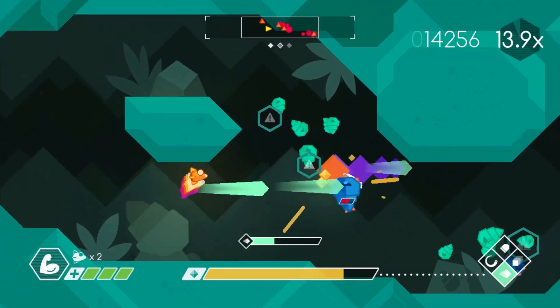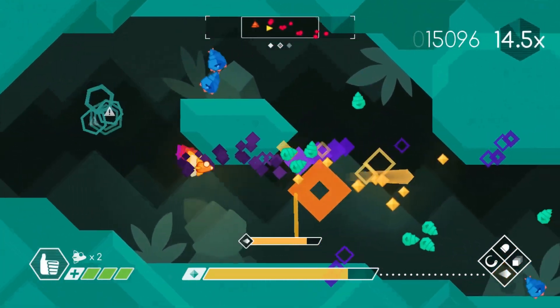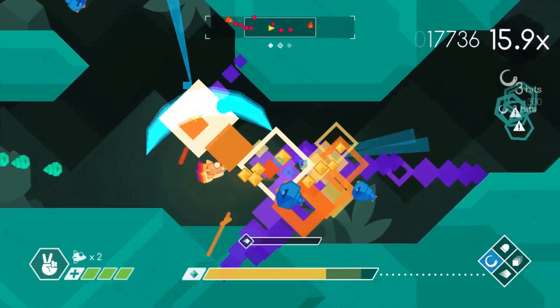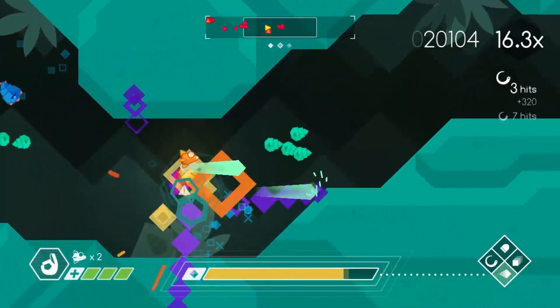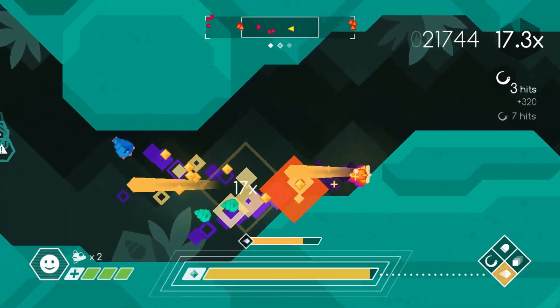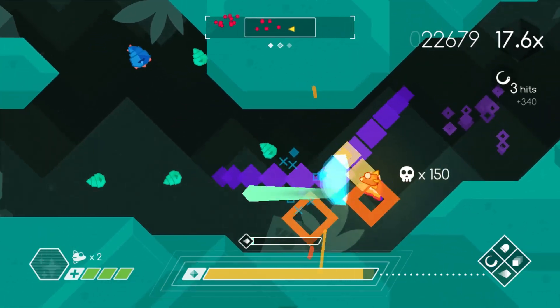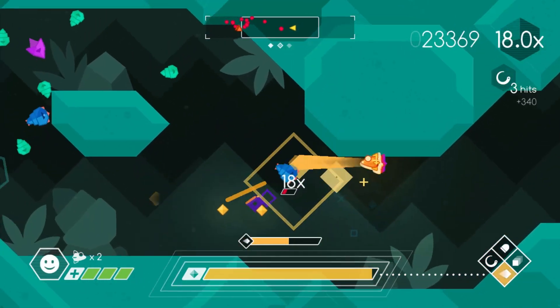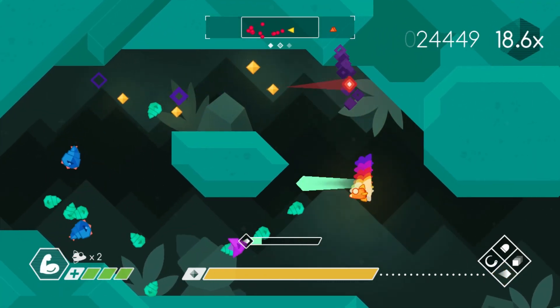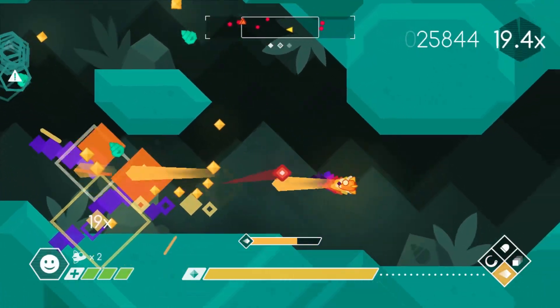A perfect phase means not only do you not get touched, but you must also maintain your combo through the entire phase — you cannot lose any combo, you must keep it up and achieve the maximum combo. So there are high scores, score rankings, and then there's also trying to get perfect phases. There are different levels of difficulty you can place upon yourself, and the levels get more challenging as you progress, plus there's also challenge mode.